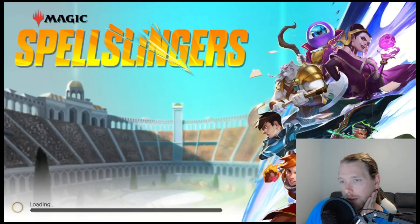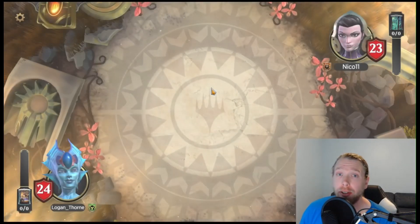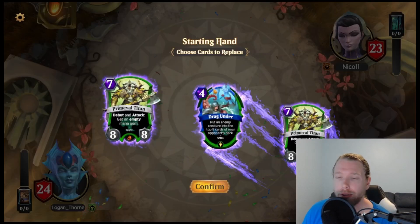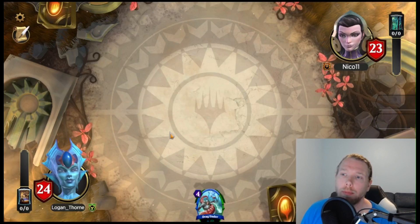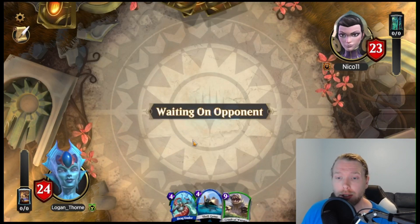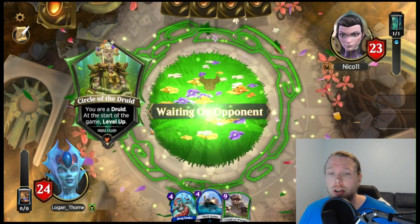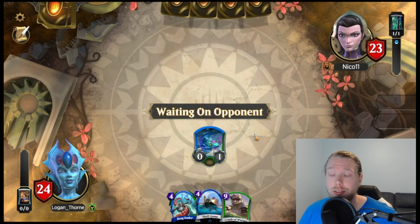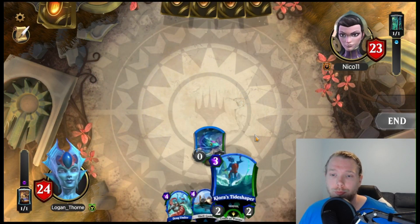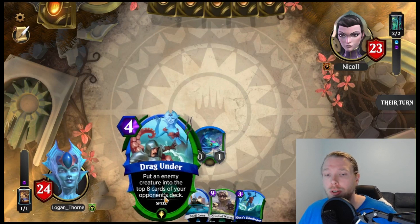So Liliana again. Not sure this is exactly what I wanted for the video, but I've been hearing that there's a lot of Liliana and Ashiok on the ladder. So maybe, if I went again, it might just be a good pick against Liliana. It's probably not that strong against Ashiok still, even though the ward might give them some problems. But if you're seeing a lot of Liliana and Ashiok on the ladder, Kiora seems like a good fit against Liliana at least.